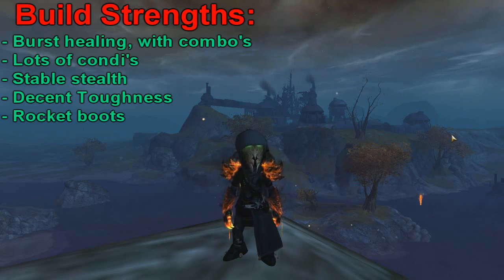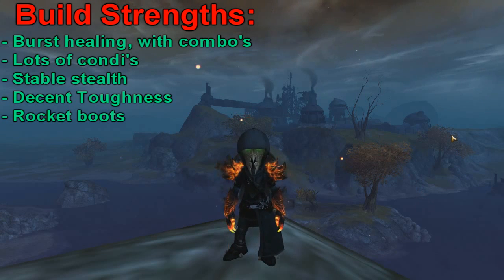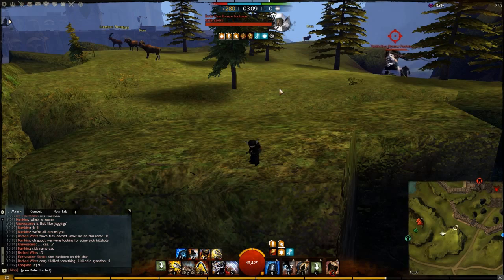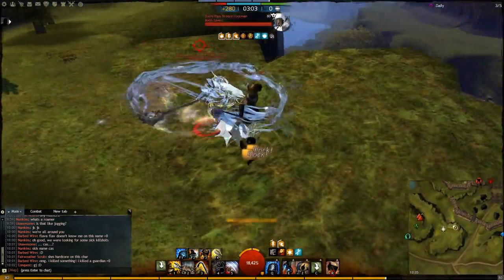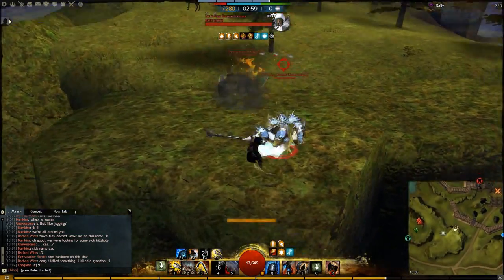Hello, what's up everyone. I'm here to show you my engineer build. The idea behind this build is to be able to counter any of your opponent's attacks while forcing them to be defensive, and at the same time apply a lot of condition pressure. As an engineer we have access to almost every condition in the game with short cooldowns and a big variety of skills.